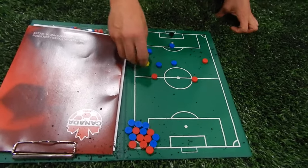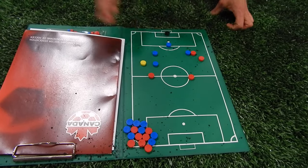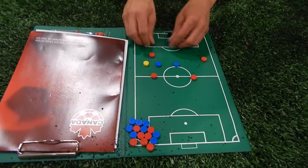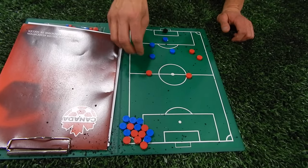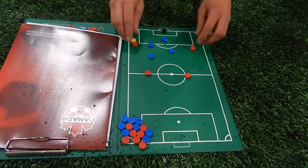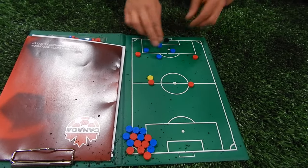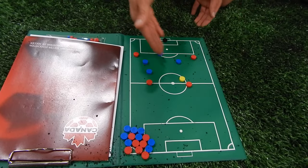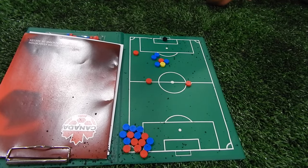If a guy comes in the middle and runs across, do not follow him like this — we lose our diamond. You say he's coming across, you communicate, but you let him go. We protect the middle. If we can keep them to the outside, just keep that shape, keep them to the outside. Get forward, keep your diamond, push them back, do not let them come in the middle. If the ball comes in here, we swarm them.